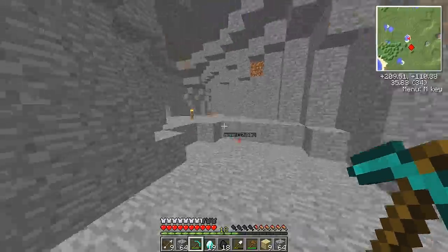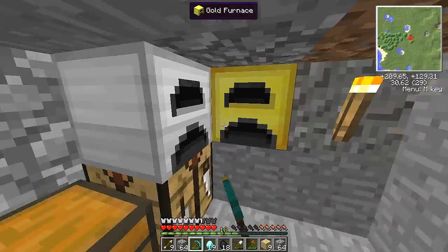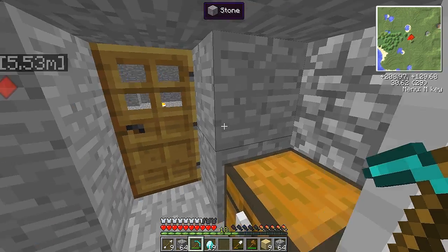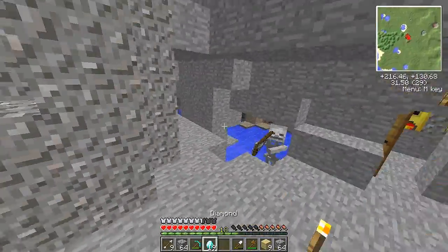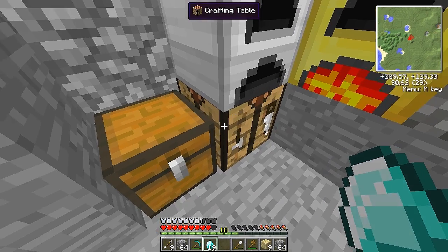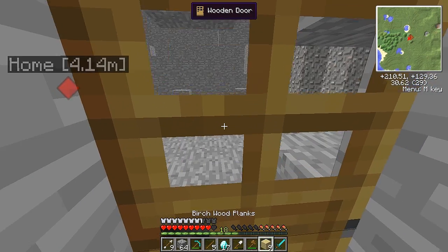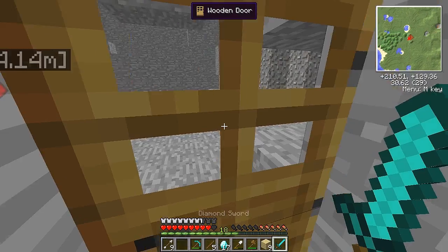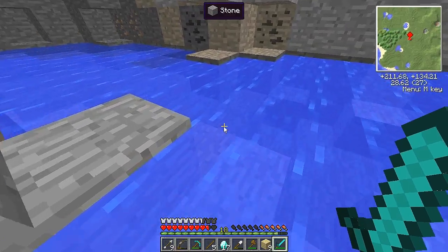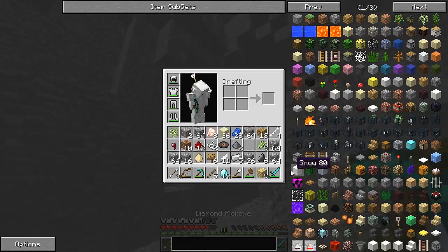Alright, that should be enough. Let me put this in here - not in this one, there we go. Oh god, a skeleton! Go away, stop hitting me! Let me get a diamond sword really quick. Let's go fight him! I need to cook this but I want to cook it once I get the ore processing thing. Yay, he's dead - I got a bow! Well it's kind of broken but I guess it'll do. Wait, I got arrows too.